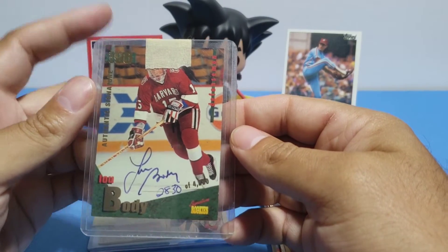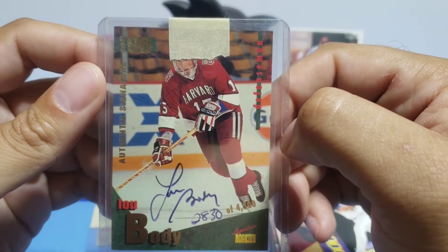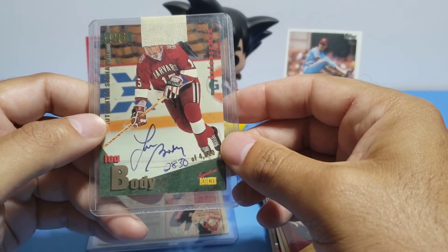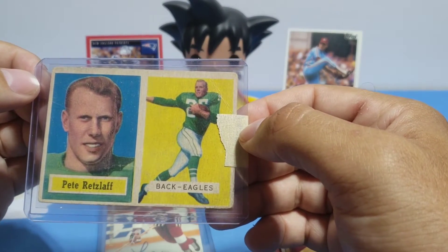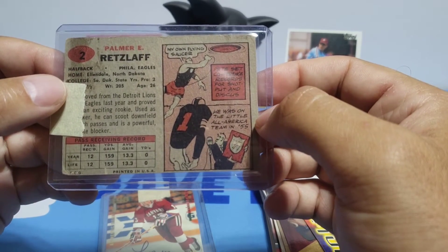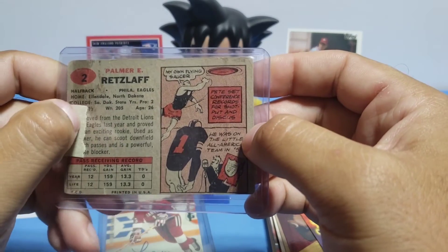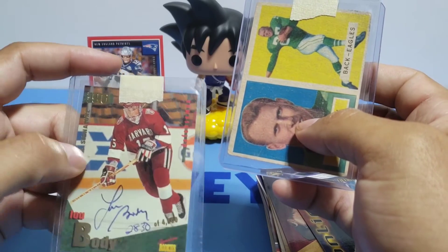First card: Lou Bodie auto, numbered 2830 out of 4500. And then we have Pete Ratzlaff — an old school football card here. Sorry if I'm not pronouncing the names correctly. Definitely old school type of card, not even sure what year this was, but I'll be looking into this afterwards. Not too sure with Baloo either — it's a rookie auto from '96 it looks like. Not too familiar with hockey, so gotta do some research on these cards.